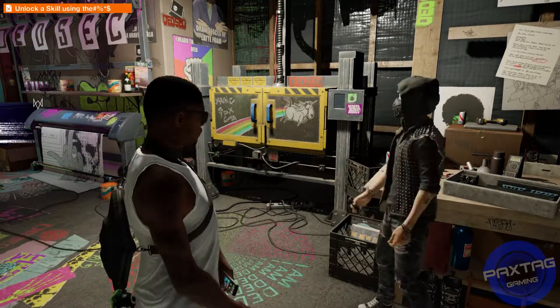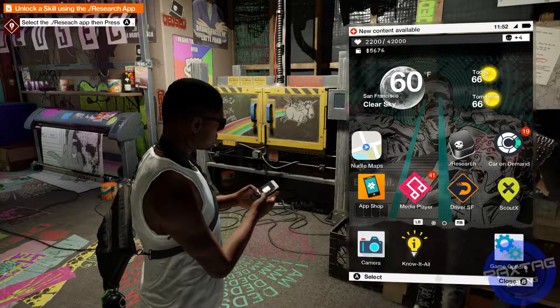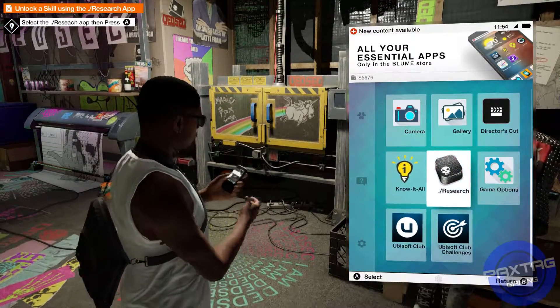Hey guys, how's it going? PacSagGaming here. We're working on another Watch Dogs 2 achievement. This is going to be at the very beginning of the game. After the introduction mission, you're going to be required to go over and talk to these dudes at the headquarters, the HQ.